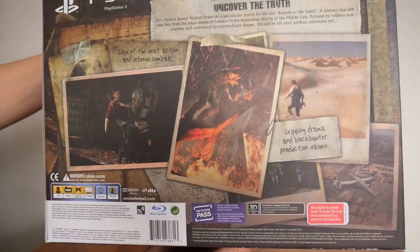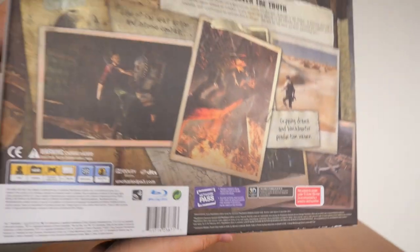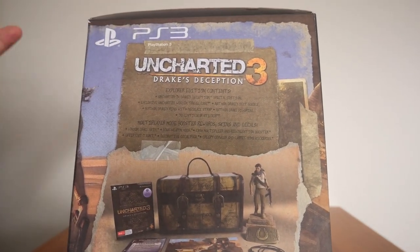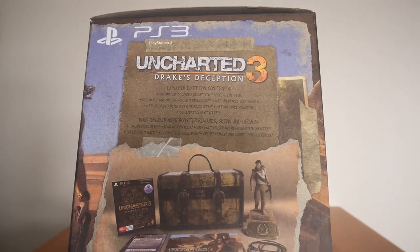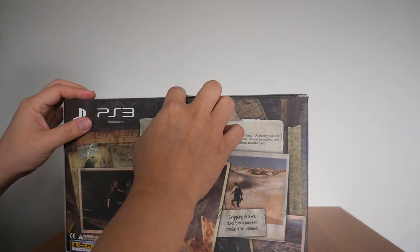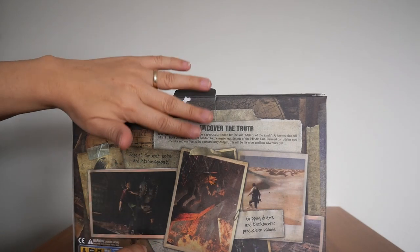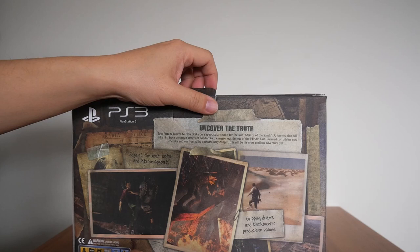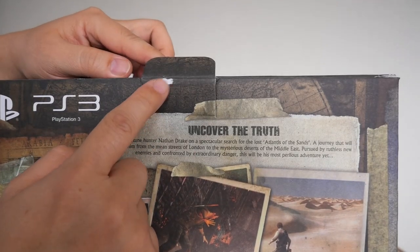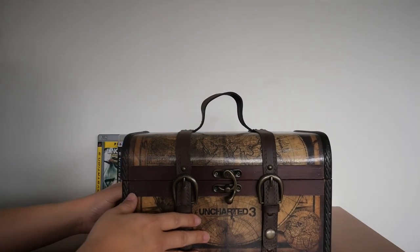On the back of the box — uncover the truth — and all the necessary information. You need a network pass to play the game online. Let's take it out. As you can see, they put a sticker seal on it and I tried taking it off carefully, but wasn't able to without a small rip. The rest of it looks in good shape. Let's open the box.